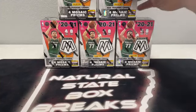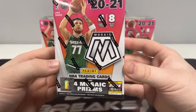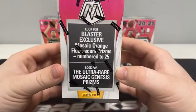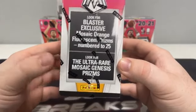Let's take a look at the box. Five blasters, eight packs in each blaster, four cards per pack. Luca on the front. We should find four Mosaic prisms per box on average. You're looking for the blaster exclusive Mosaic orange fluorescent prisms numbered to only 25, as well as the ultra rare Mosaic Genesis prisms.